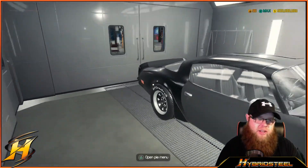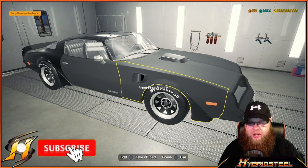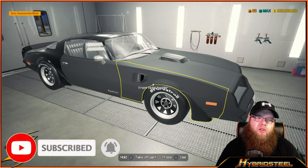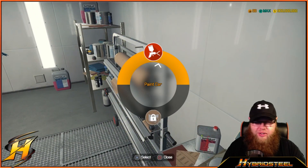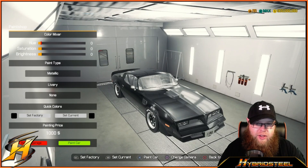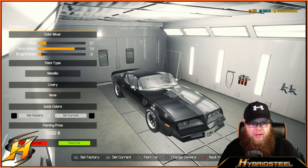Finally inside. Color-wise, I wasn't really sure what color to paint this. Obviously if you watch the intro to the game when the car is rotating, this car is black — but do I really want to stick to the same color as everybody else? I did a black car, and I did a purple car in the last video and that didn't come out too badly, so I'm really not sure what color I want to go for.